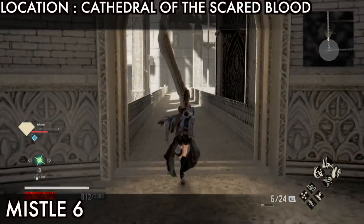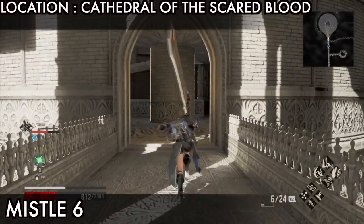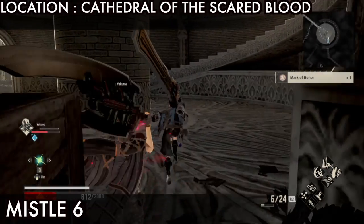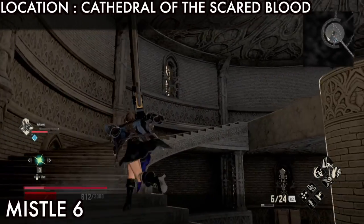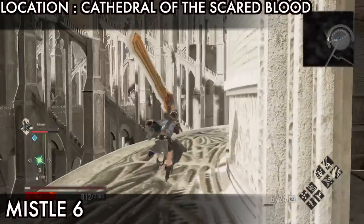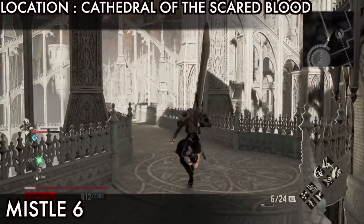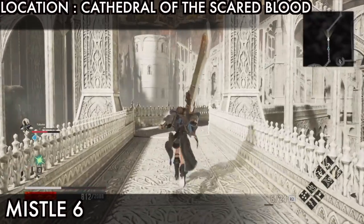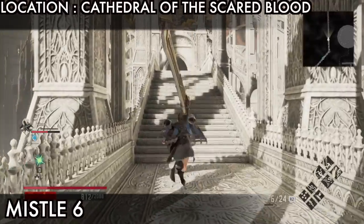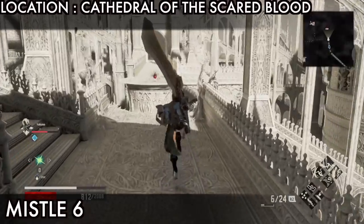Next is missile 6. Go straight from here, then go on the right side. There will be a Medal of Honor in this box if you want - destroy it and get this item. Go through the stairs to the top, then go on the right side. Go straight, then go around this area, then go on the left side, go straight. You will see some shortcuts - before we get missile 6 we need to open this shortcut so you can use it later. Go straight and you will see missile 6.